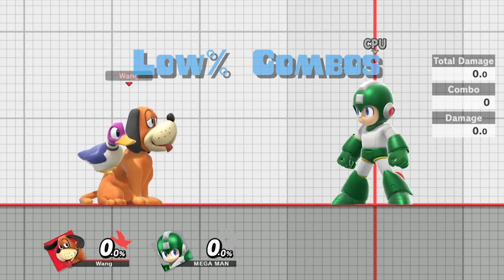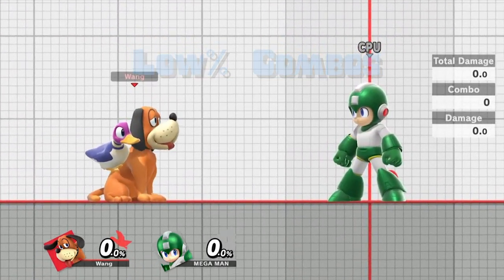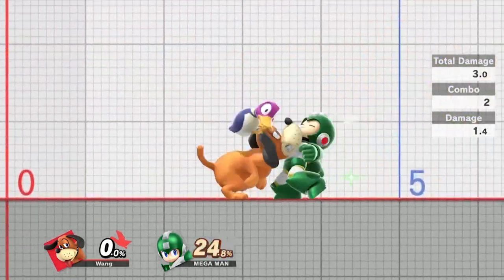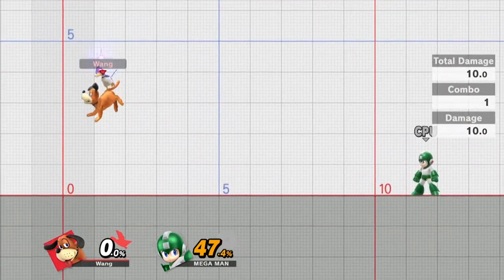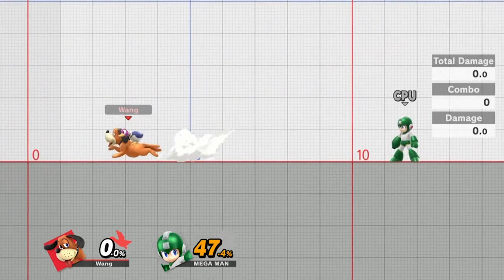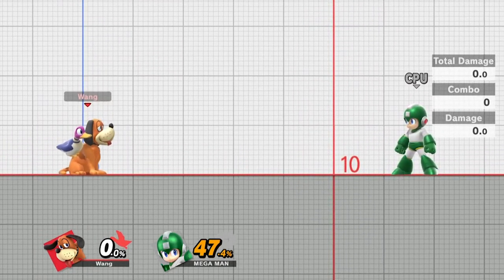With the low percent combos, the main goal is solid damage and good positioning. The combo I'm going to show is the one you'll be utilizing most often — it gets you solid damage and pushes them far toward the edge of the stage. Whenever you do it, their back should be at the ledge or they should be off stage. It's the most damage and best carrying you can do consistently.